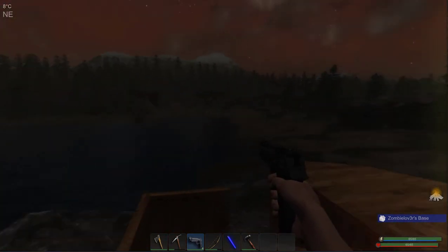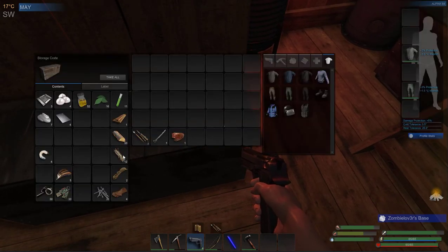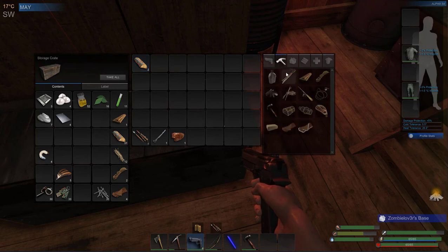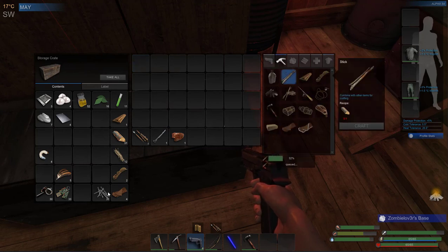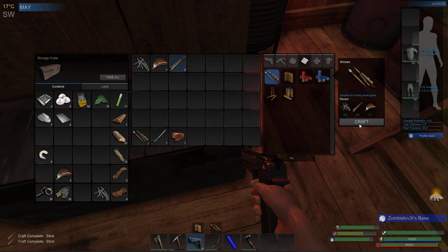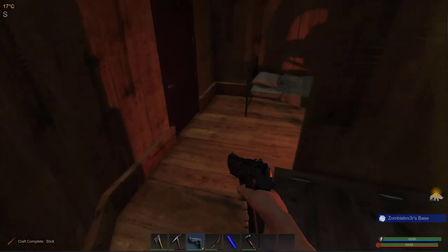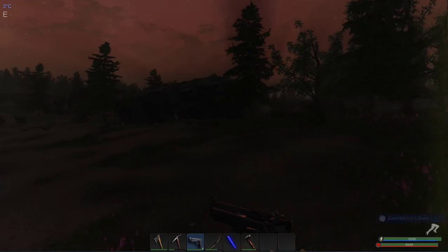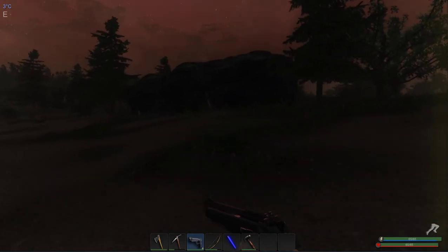It is nice and bright now, it's definitely sunlight. So let's see, I think we can afford to make a few more arrows. That makes six arrows that we've got. And we need some more feathers because I'm looking to make the next piece of armour upgrade - the middle t-shirt, I believe it is, that I'm looking to make.